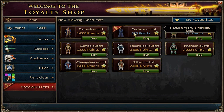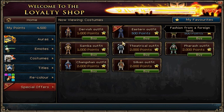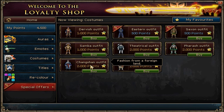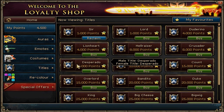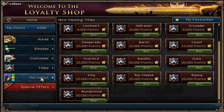Costumes right now — these outfits are on sale. And I'm actually going to get... Oh yeah, these are new: Pharaohs and Indian. Titles — all the same old ones, except they added like a Big Cheese and some others. Three color.